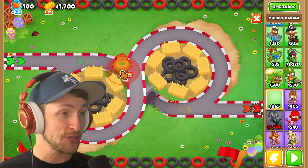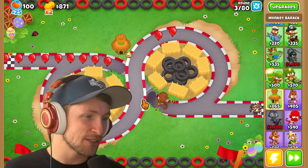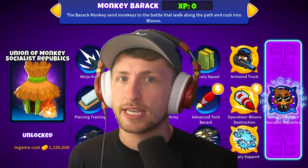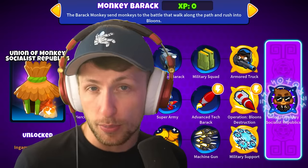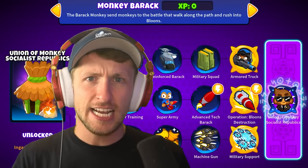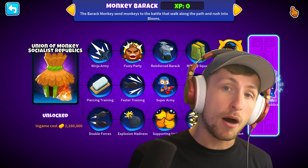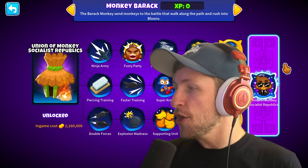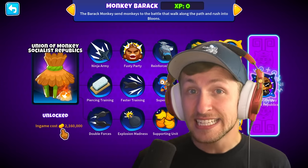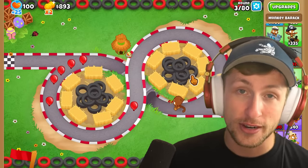I can't even fully explain what this tower does, so just take a look at it. It spawns monkeys and makes them run along the track popping balloons. The Monkey Barracks is literally a barracks that spawns and sends monkeys along the track, kind of like Necromancer Unpopped Army, except you can upgrade it to make the monkeys stronger, eventually sending Pat Fusty, Sun God monkeys, and even support Chinooks. Today I'm going to be trying out this modded 5-5-5 tower that even has a paragon, the Union of Monkey Socialist Republics, which costs 2.1 million dollars. Huge shout out to the mod creator Gooey Gooey.